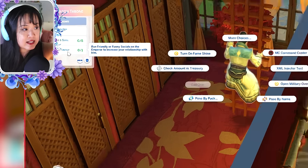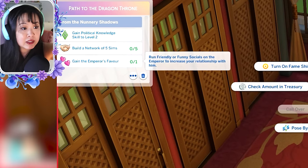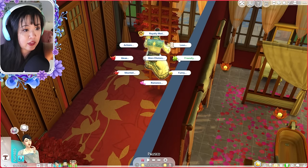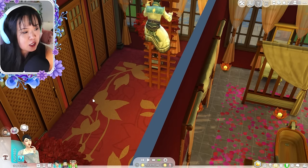From Wu Zetian's point of view, she needs to gain the emperor's favor. It says: run friendly or funny socials on the emperor to increase your relationship with him. So we're going to do that — friendly interest, describe new idea.